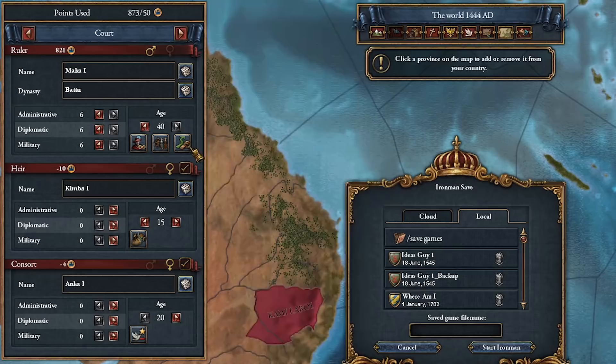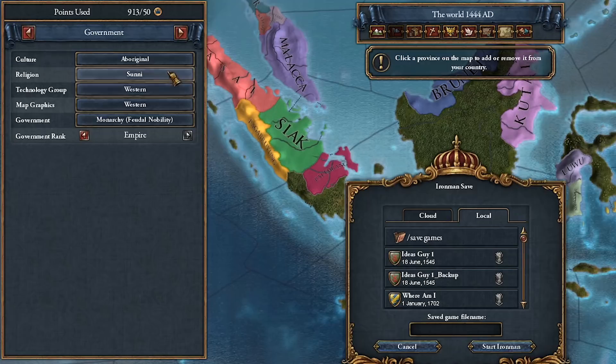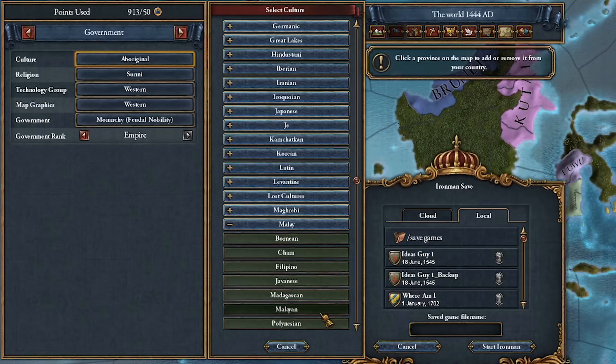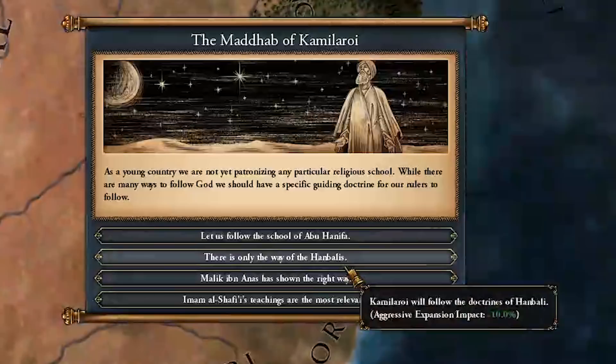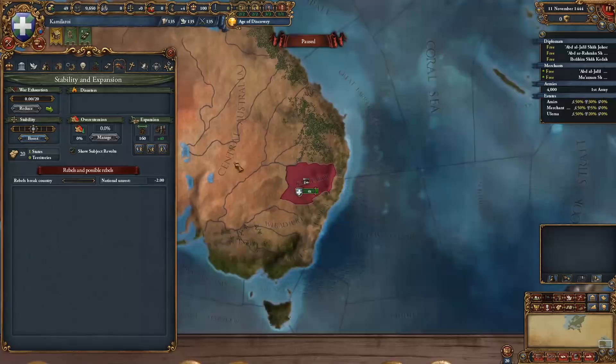Give yourself an immortal ruler with the expansionist and architectural visionary modifiers — stacking construction cost reduction and settlers is important to your success here. For your culture choose the Malayan culture to get the most bonuses from having the same culture as the provinces you'll be conquering, since provinces of a different culture give negative modifiers to manpower, tax, and unrest. For your religion, if you want to be most efficient choose Sunni — this will allow you to take an extra 10% development cost reduction at the start of the game as well as propagate your religion in the trade company areas. If you don't already have it, you'll be able to easily get the 'Hard Bargaining' achievement this way.